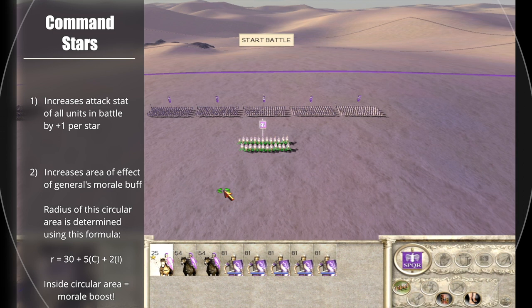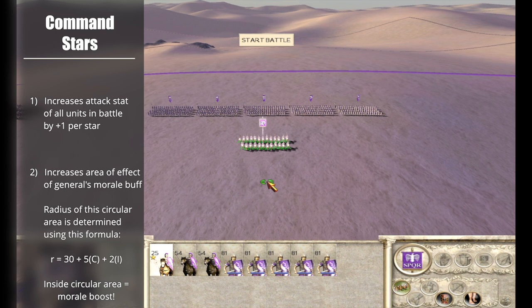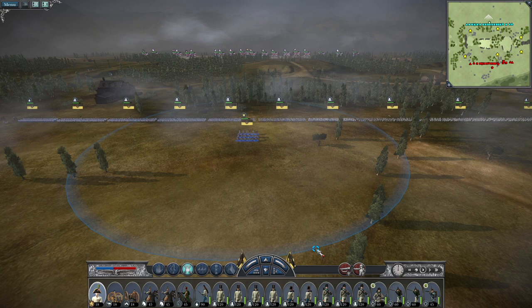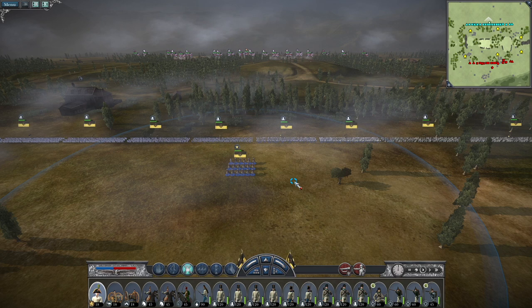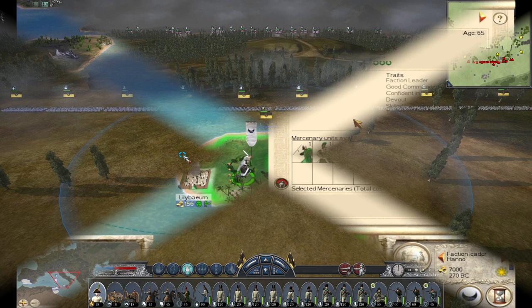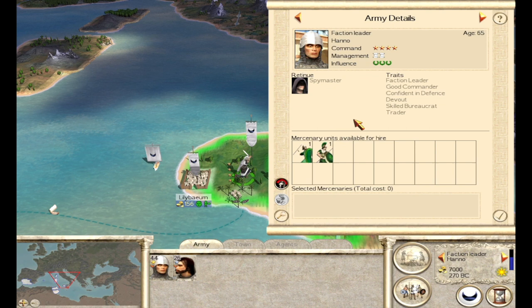Units within that circle of the general get a pretty significant morale boost. In some other Total War titles, like Napoleon's Total War, you can actually see the general's circular area of effect on the battle map. Rome Total War, being an older title, unfortunately doesn't have that capability. But this illustrates that it's a circular area that expands and gets larger based on the command and influence of the general. It has no effect on a city's income, public order, or population growth.